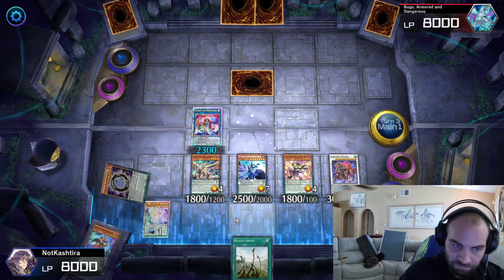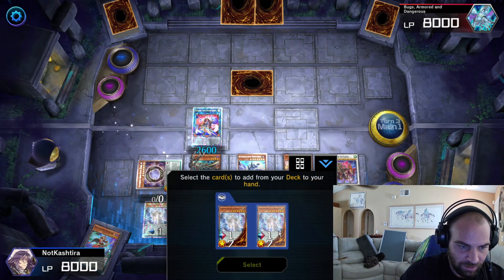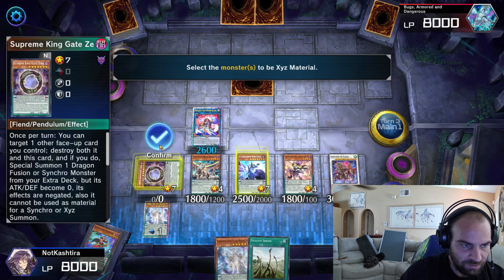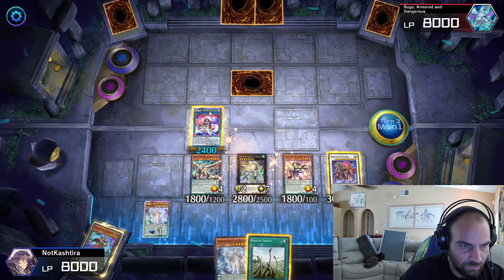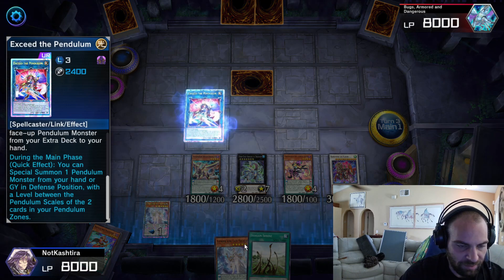Gate Zero is actually not a useless card to summon since it's level seven — you can't really beat being level seven. Then Dark Worm searches for the Gate Magician. This is beautiful. Odd Eyes Absolute — boom, boom, and shaboom.